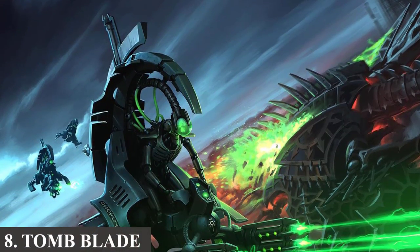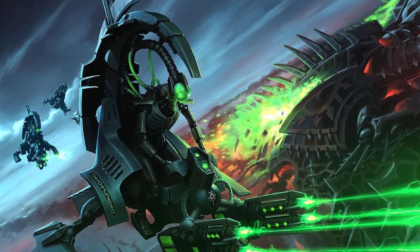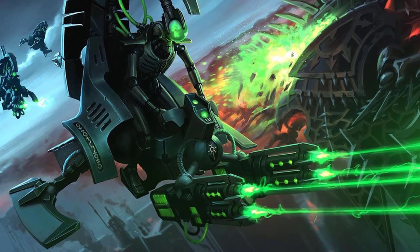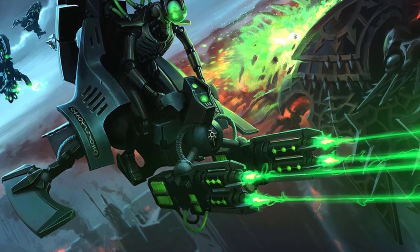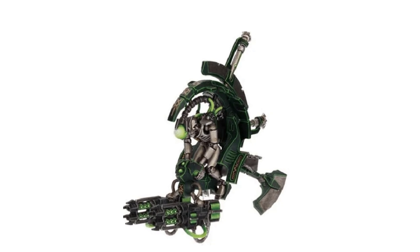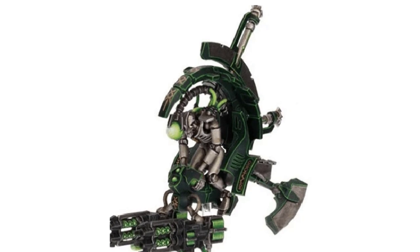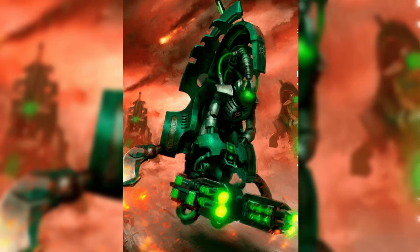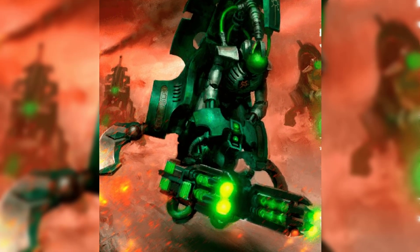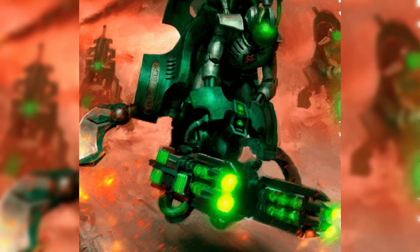Number 8: The Tomb Blade. This is an anti-gravity Necron void fighter and jet bike that employs dimensional repulsor units to function in both the void and a world's atmosphere as well as on land. Tomb Blades are ideal for eliminating your opponent's most vexing units and frequently move well ahead of the main force, striking against weakly held locations, supply convoys, and other potential targets. All Necron Tomb Blades have reanimation mechanisms that allow them to restore themselves even when severely damaged. They are armed with twin-linked tesla carbines, twin-linked gauss blasters, or particle beamers that emit anti-matter particles that detonate on contact with matter.